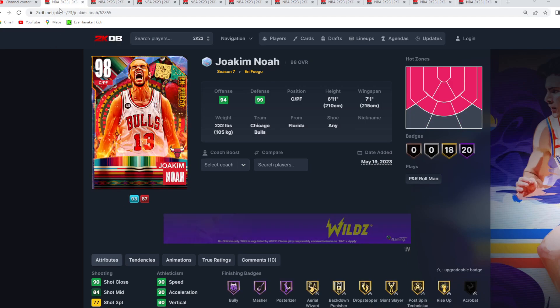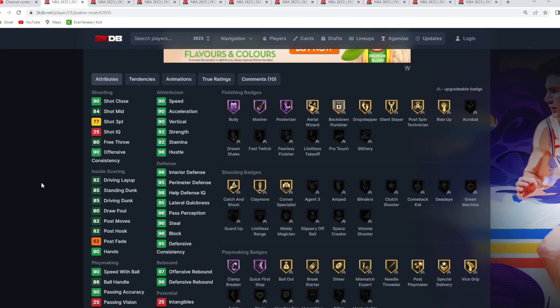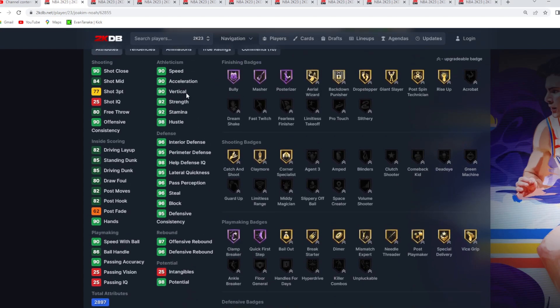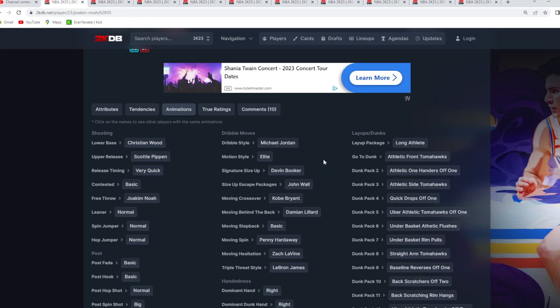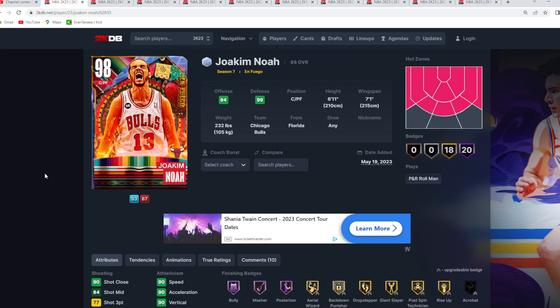At the number 1 spot, the best budget card for under 10,000 MT is the new Galaxy Opal Joe Kimmo. Such a good power forward slash center card — probably most people would run him at power forward. He's 6 foot 11 with a 7 foot 1 wingspan. The defense is super elite: 96 block, 96 steal, 95 perimeter, 96 interior defense, and he's got almost every single Hall of Fame defensive badge in the game. He also has a great jump shot with the Christian Wood base and Scottie Pippen upper on very quick timing — super knockdown. Really good dribble sigs with the Devin Booker size up, the John Wall escape, and Dame behind the back. He's also got maxed out defensive tendencies. These are the top 10 budget cards for under 10,000 MT — let me know in the comments what you'd change.